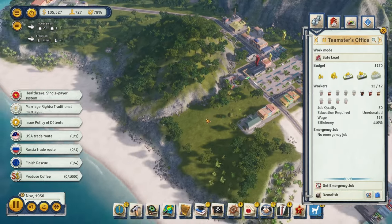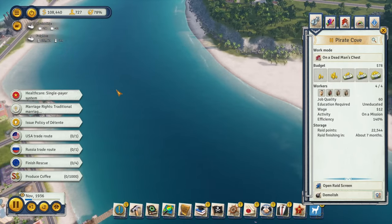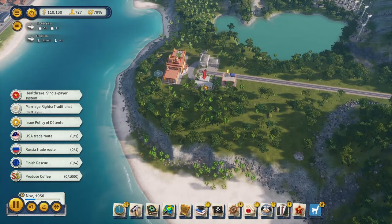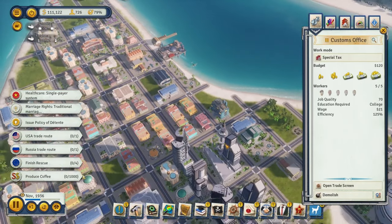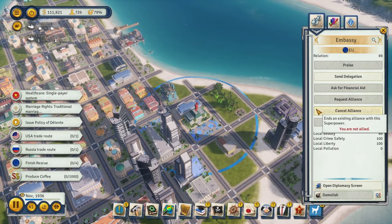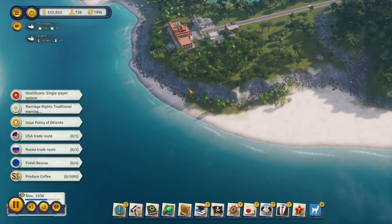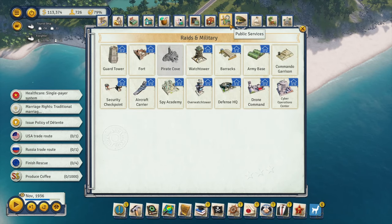Pretty soon we'll start pulling people onto the island with raids - we haven't even finished the first one yet, but that's fine. Now we have an embassy to Europe, which is pretty nifty. We're going to start sacrificing their opinion of us pretty soon, which isn't great, but it should be okay.